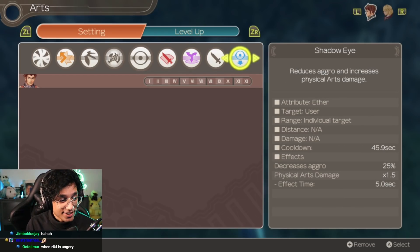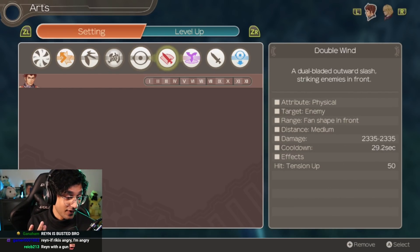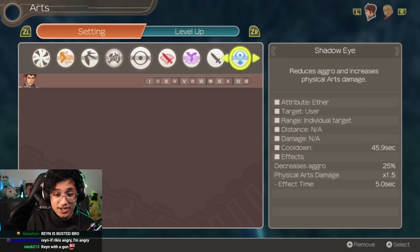Turnstrike, and Shadow Eye. So that's Rein's abilities right now — very cool, typical. Let's check out Shulk.